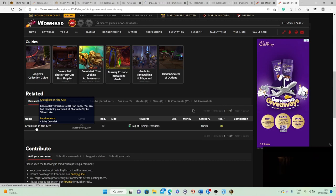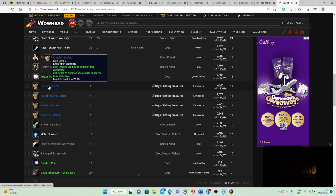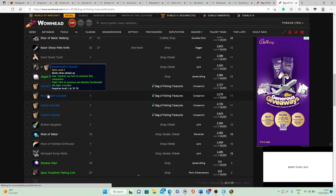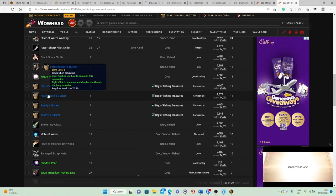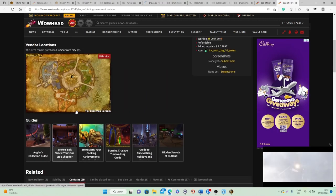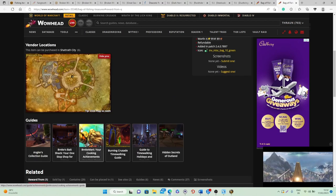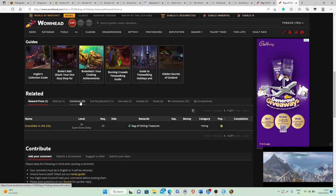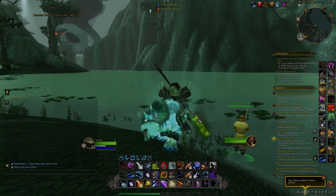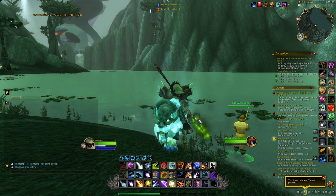When the specific quest Crocolisks in the City is up — one of the five daily quests available — you will also have a chance at getting one of four pets that you can cage and sell on the auction house. This quest is very easy to complete: all you need to do is go to Stormwind or Orgrimmar and fish up the Baby Crocolisk.